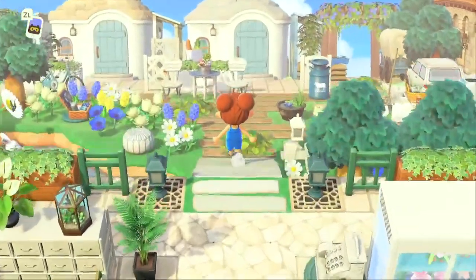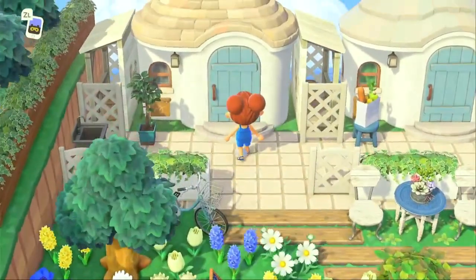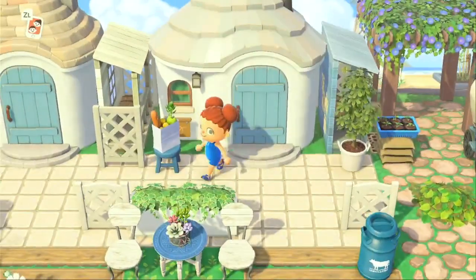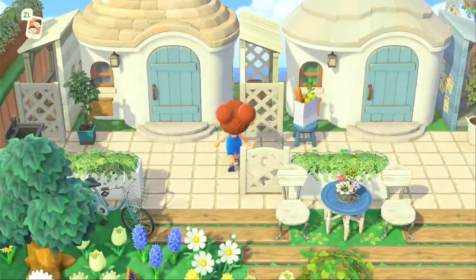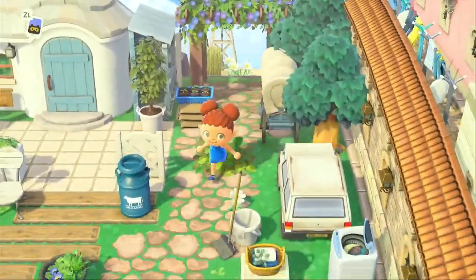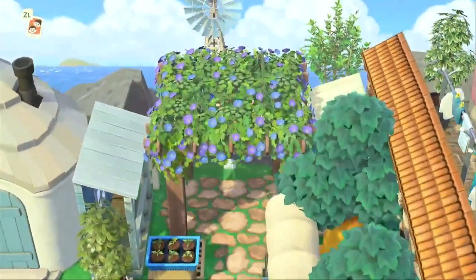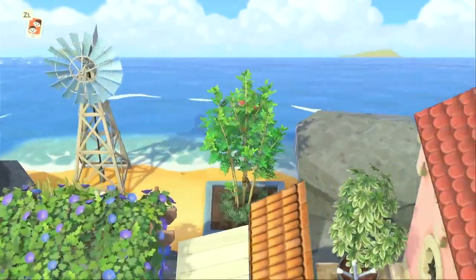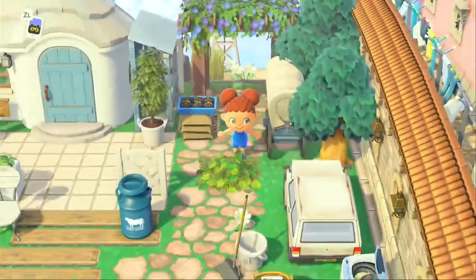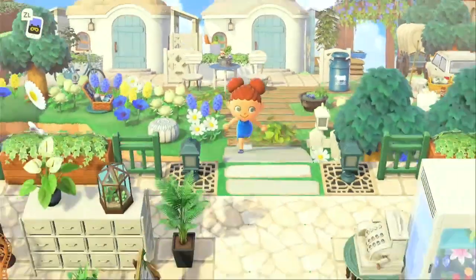Coming back down this incline, we've got some homes — a little neighborhood. Very cute, quaint houses that match, which is always nice. The roofs are different but other than that the houses are very cohesive. A little path going here — this island is already blowing me away. We've got our secret beach with minimal decoration but still very pretty, and then we come back up this way.